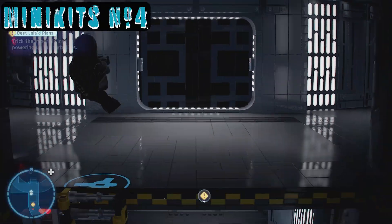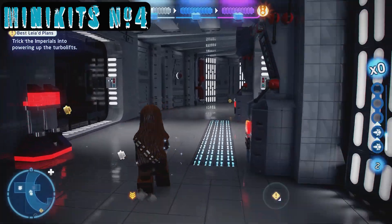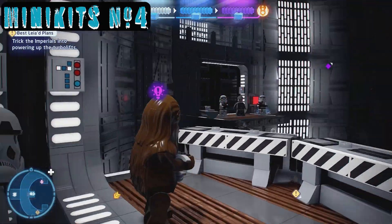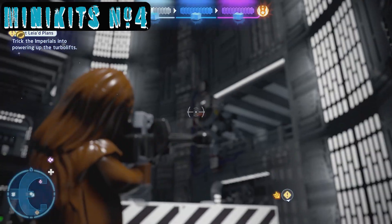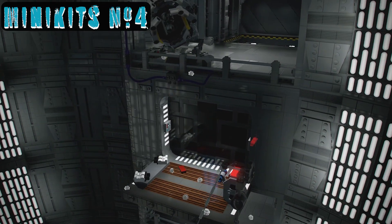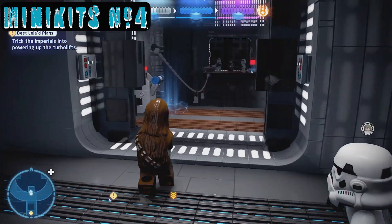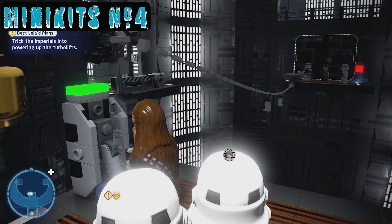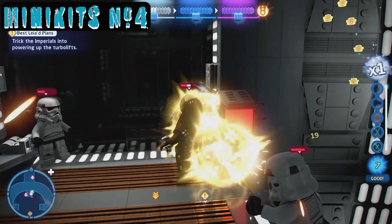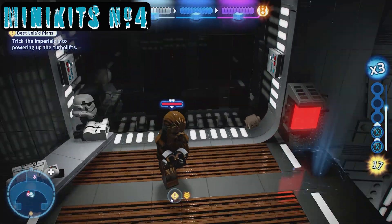For the fourth mini kit, when you come up the ladders you'll see this guy take a power source — not cool. Walk around the left side and you'll see a shot you can take with the scoundrel shot. The scoundrel shot will blow it up and drop a container of detonators. Spin back over there — that little general has what we want. There's also a mini kit down below to the left; we'll get there. Right now let's take these guys out to get the card.